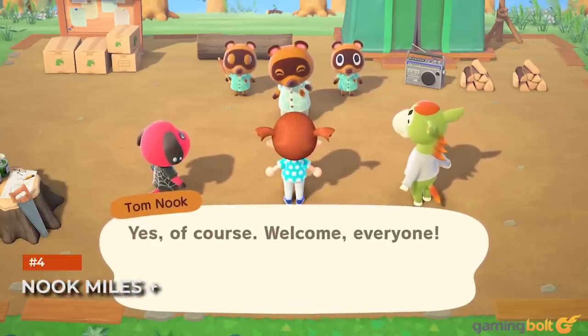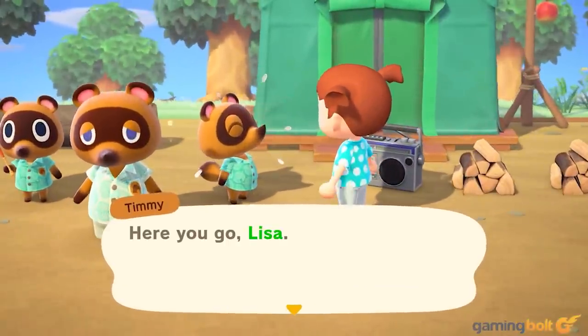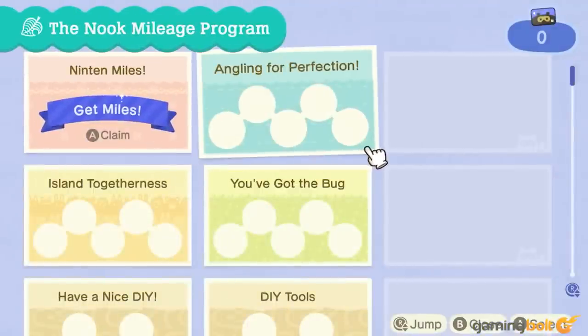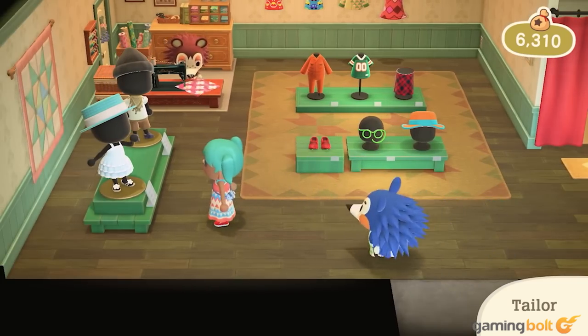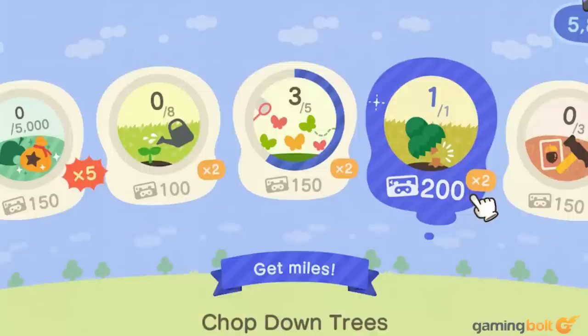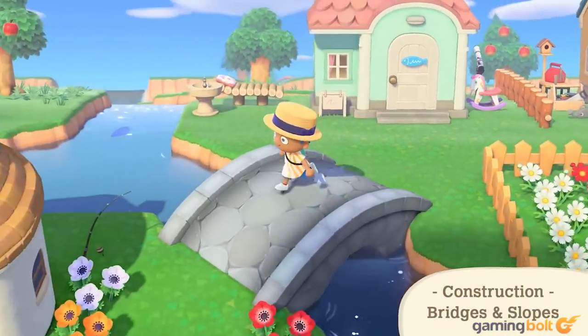Nook Miles Plus. Among the many things that Tom Nook will give you at the start is the Nook phone. Its new program, Nook Miles, allows you to claim rewards for completing different tasks. If you're looking for something to do right off the bat, check out the Nook Miles Plus section. These are essentially dailies that offer quicker objectives that can be completed for extra miles, though they only become accessible after you get a house loan.